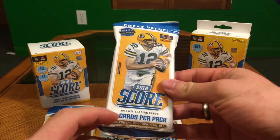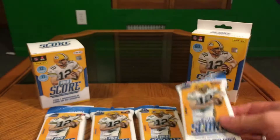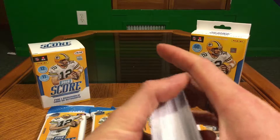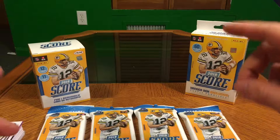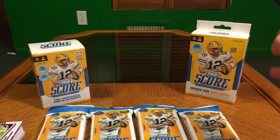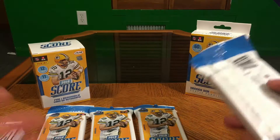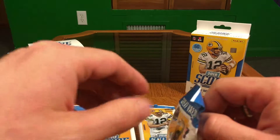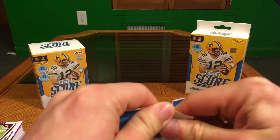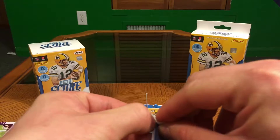Now it's time to do the 2018 hanger packs. There should be red exclusive red parallels in there. Because we're doing so much of this product, I have a stack of Score product that I've already gotten. After I do the single packs I'm going to show how many packs I got and what you can look forward to getting on the actual checklist.